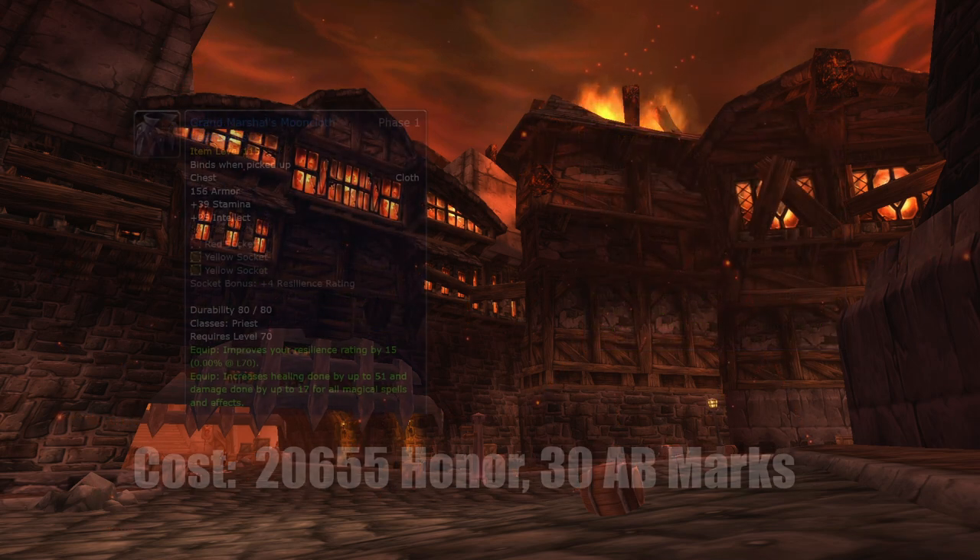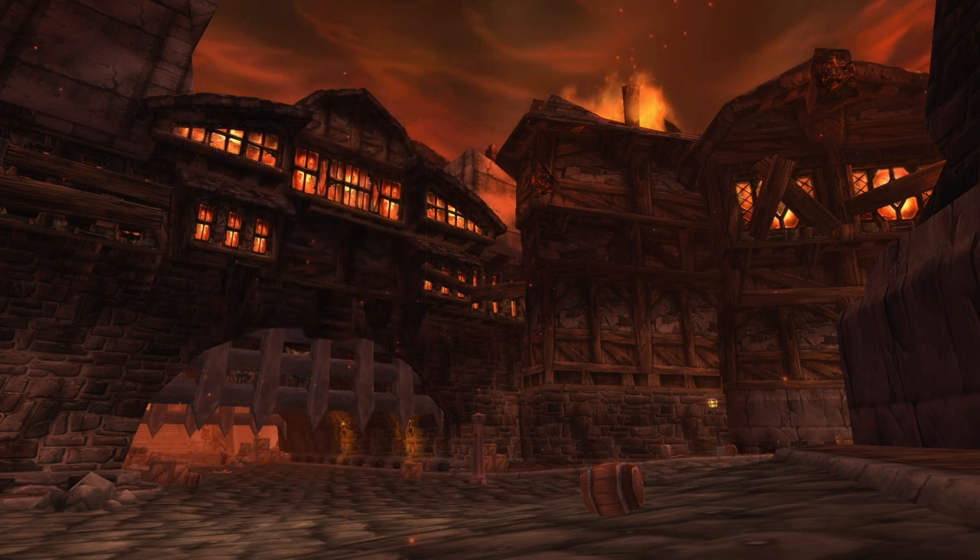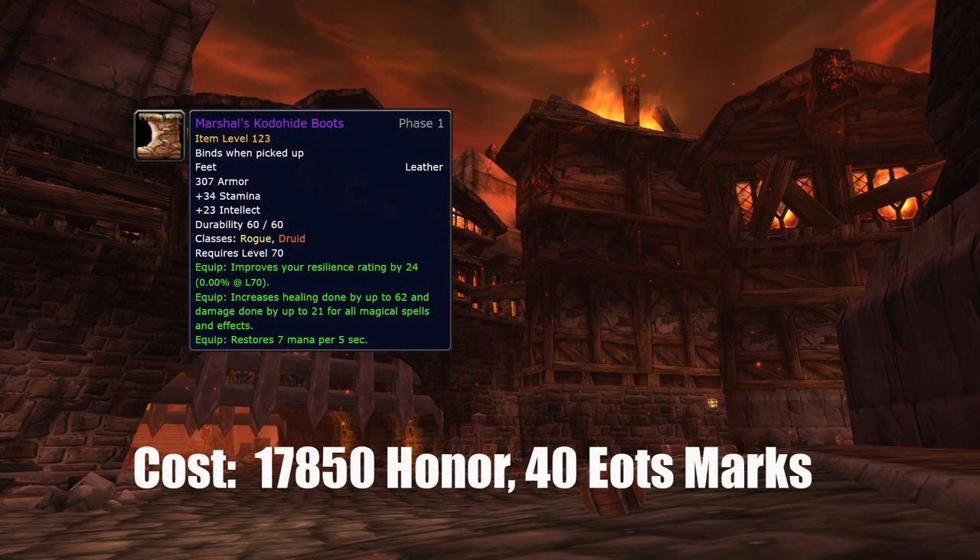Following that comes the chest piece. It has 3 gem slots, good base stats, and can be enchanted. It does not really have an alternative other than the arena one which costs a lot, but it has a big honor and mark cost and that is the main reason it sits lower on the list. Next on the priority list are the boots. They are great items, but they really cost a lot, have no gem slots, and the enchants are alright but not the biggest impact for most classes, so it drops down a little bit on the list.